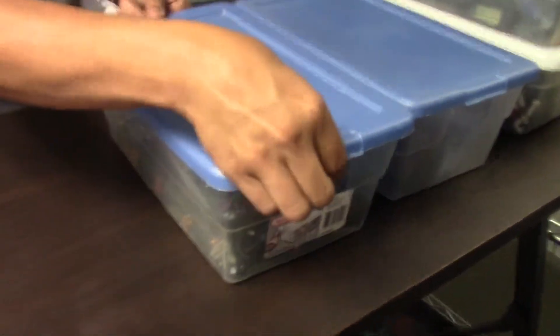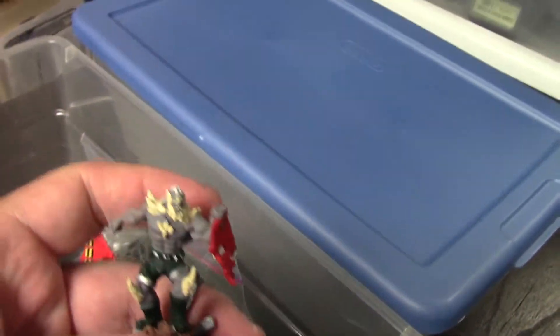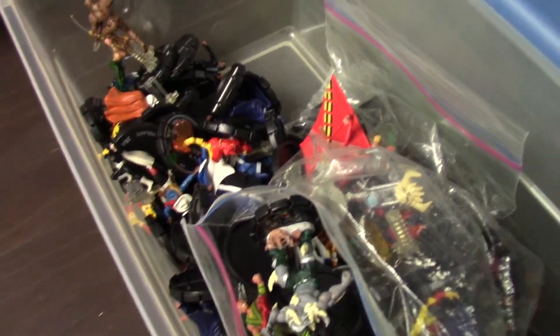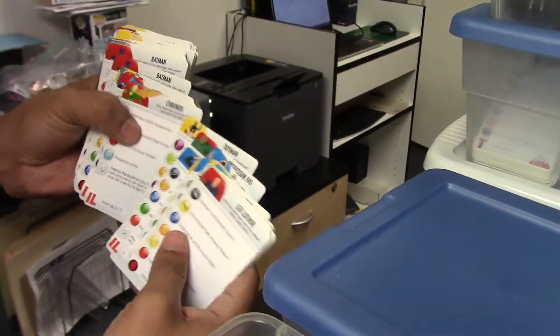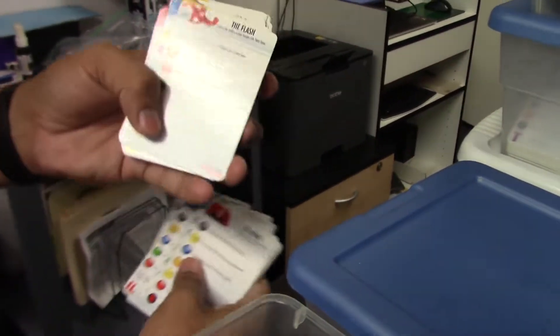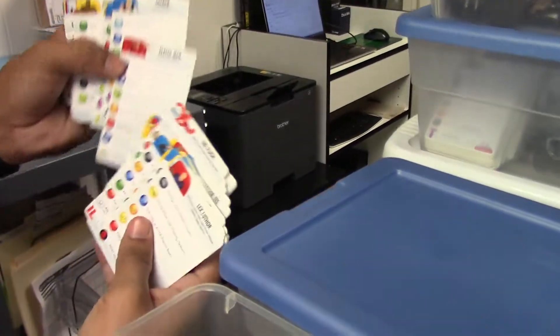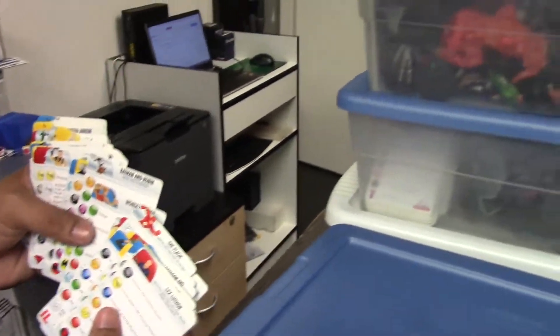Now we're on Justice League. Nothing really huge here other than maybe some of the supers. Doomsday is the biggest one. There's an uncommon Flash — Wally West — King Shark, about six or seven dollars. That Flash is pretty big because most Flashes they make are Barry Allen, so if you're looking for a Wally West there aren't many. Batman and Robin — that's another popular one.